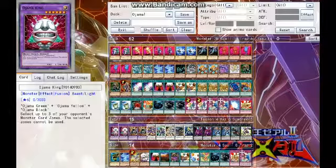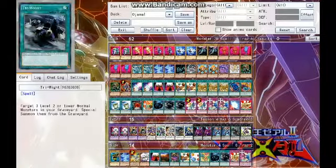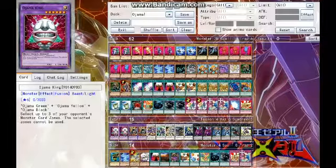And in the extra deck, we have two Ojama King, which you'll obviously need Polymerization and Fusion Substitute for. He is basically the boss monster and he can get 3,000 attack, even 4,000 attack when you do Ojama Muscle with him. On top of it, you get to select up to three of your opponent's monster zones and those zones can't be used — not only annoying them with tokens but taking away their zones. I believe this effect is permanent even if it leaves the field, because it doesn't say this card has to be face up.